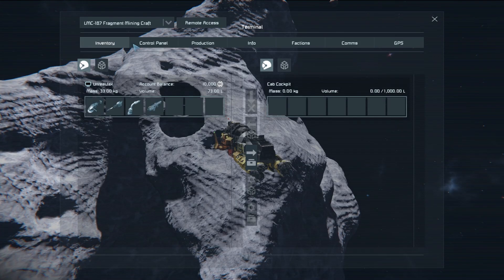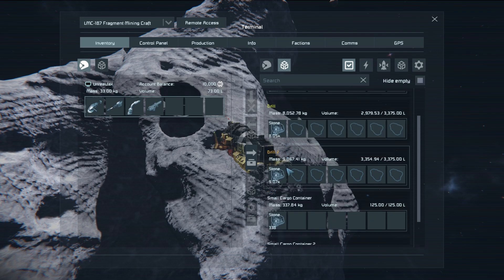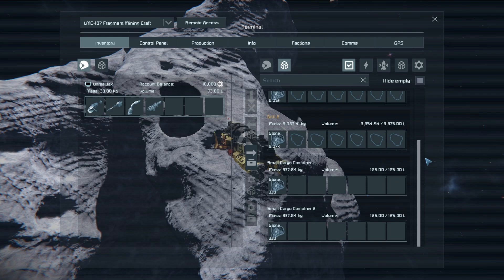Now let's check the containers. Hiding the empty slots: in the connector we've got 3.1k stone; each drill can hold up to 9k. The small cargo containers hold a tiny amount — those are better used for emergency items like uranium power packs, medkits, ammunition, and a gun if needed.